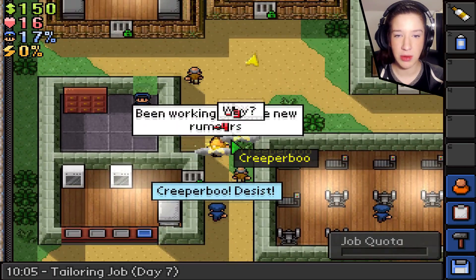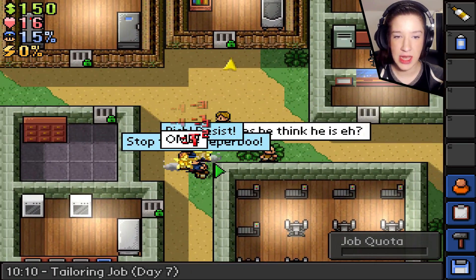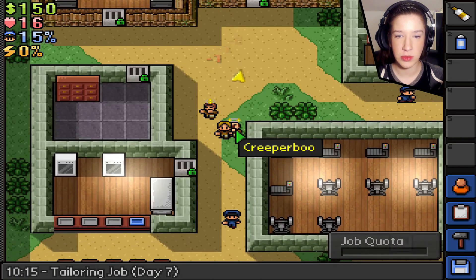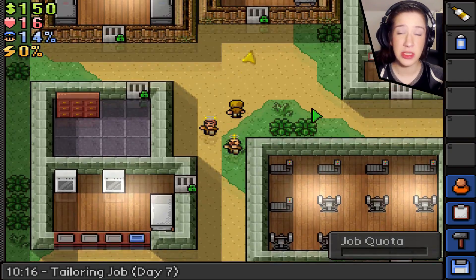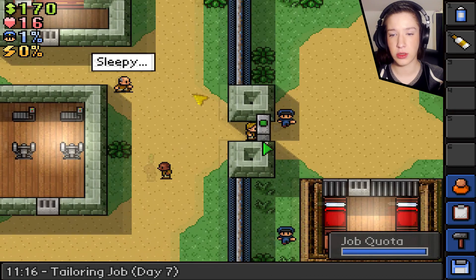We got beat up — that's why we were not there. Wait, don't die — I wanted to see what you were selling. Okay, they have toilet paper, which we don't need, and dye, which we don't need. I'm gonna go ahead and do my job real quick.